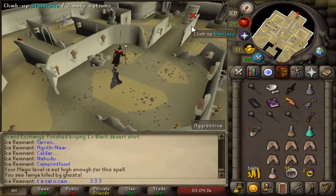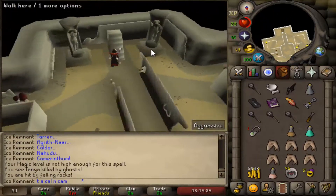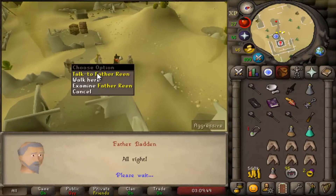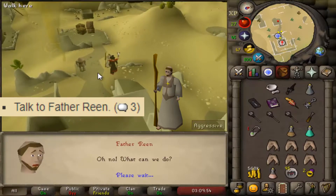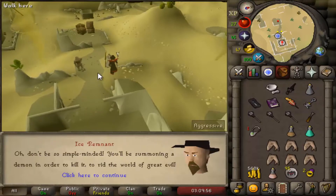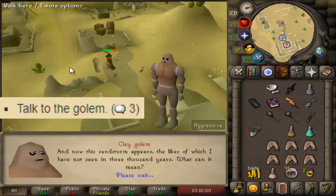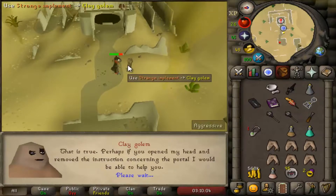Go upstairs and talk to Father Baden. Then talk to Father Rimm with option 3. Talk to the golem with option 3. Use the strange implement on the golem, then talk to him again.